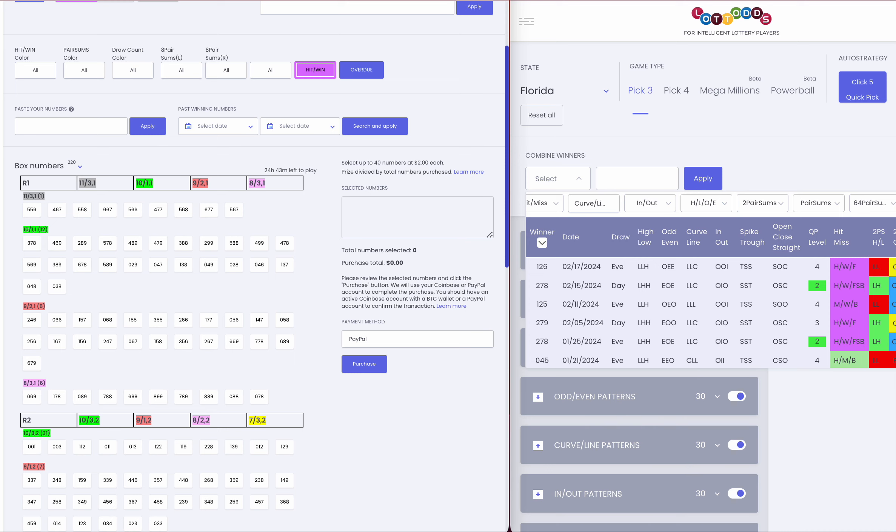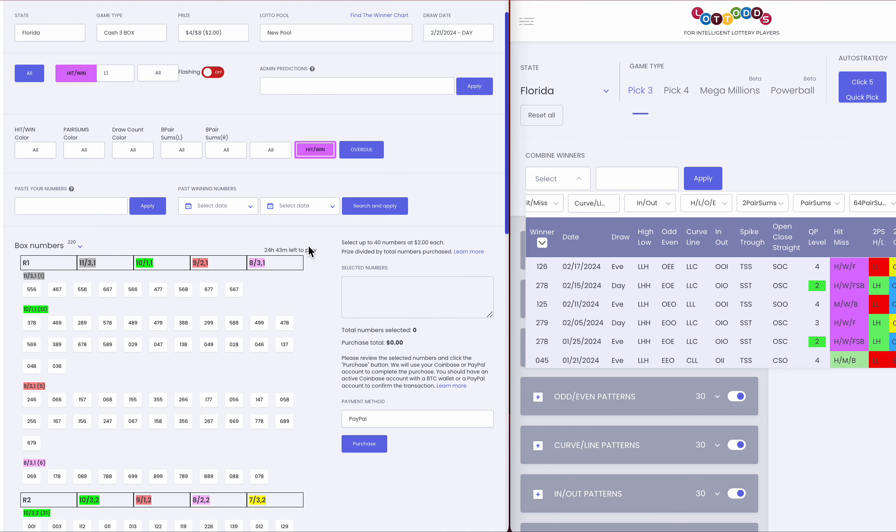This is David Mamet of Lotto Odds in Match 3 Colors. It is February 20th, 2024. We have actually completed the base functionality of the Lotto Pool. This is new functionality from the old Lotto Pool and it gives it a lot of power. It is one of the most powerful tools we've created in Lotto Odds, and it's going to get even more powerful.